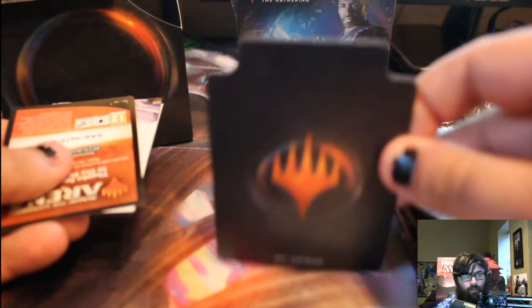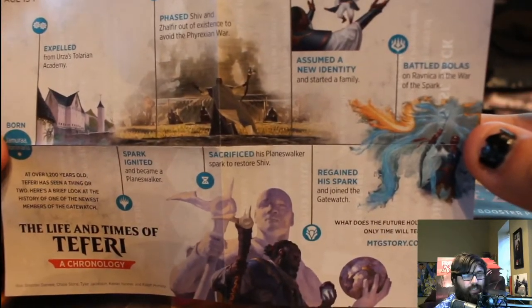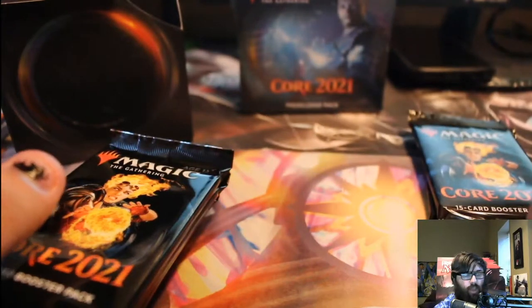You get six packs in the box, as well as a divider for your box of cards. You get a code, so if you play Magic Arena online, you can go ahead and use this code. And here's how to make a pre-release deck. It doesn't particularly matter to me, but we get to learn a little bit about the time of Teferi, because this is a Teferi-specific set. My plan is to crack open these six packs plus these two extra packs for this kit.